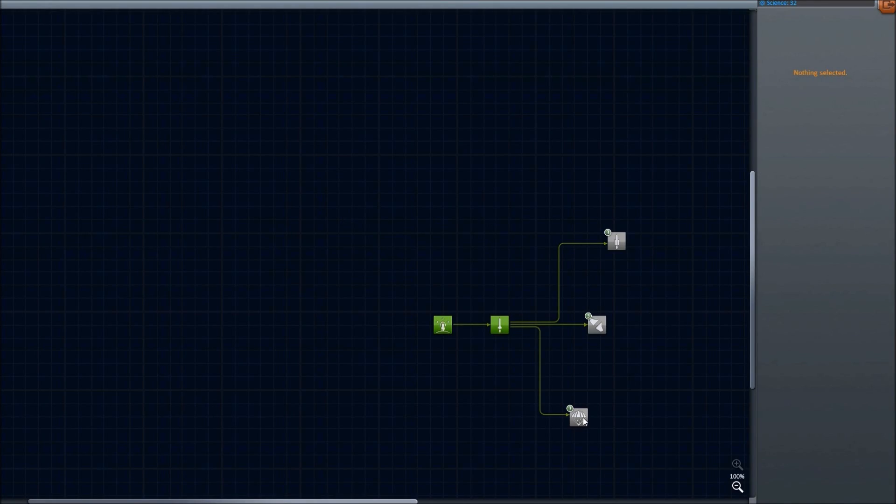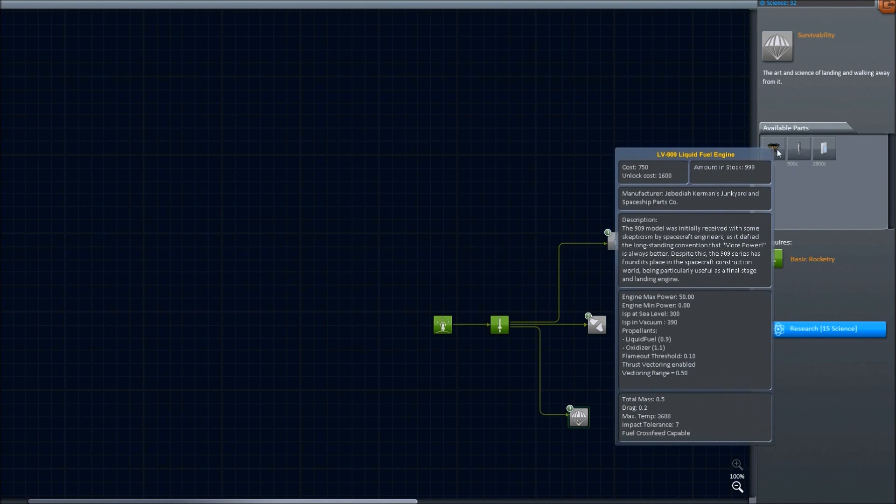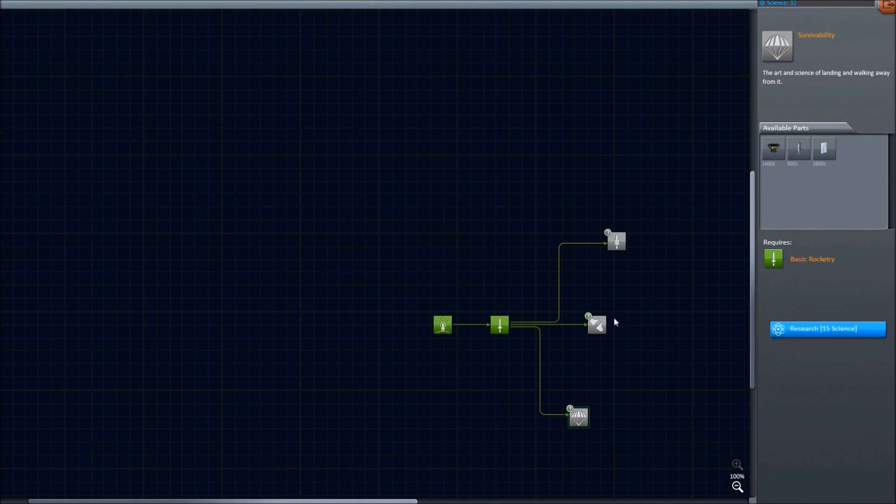We get some more science. What should we get? I want radial decouplers. So we're going to go for this, even though it would be nice to get some separatrons and a new kind of liquid fuel engine. But I need radial decouplers.